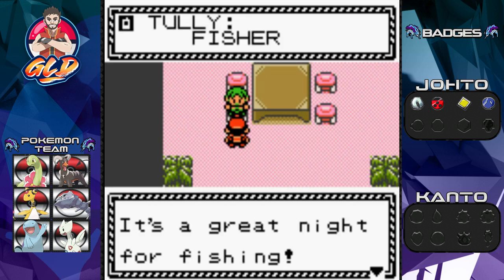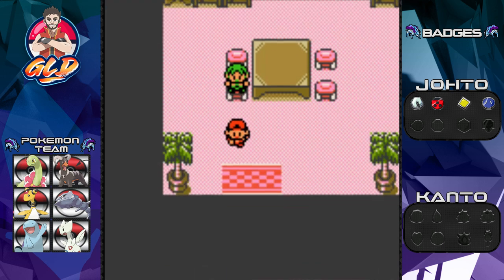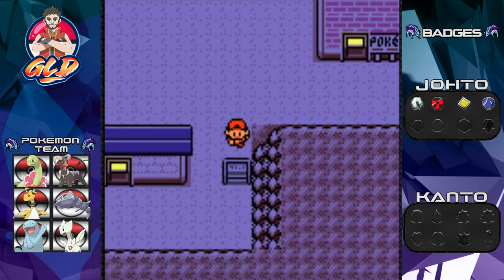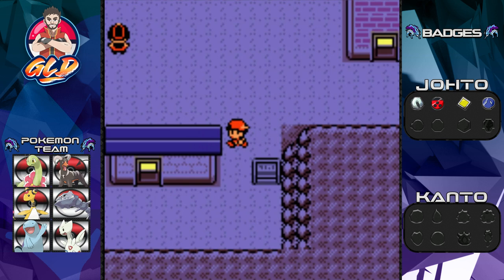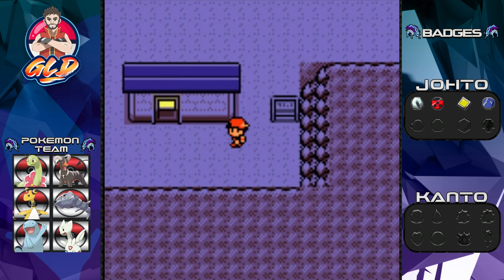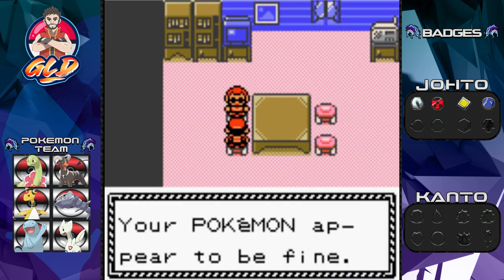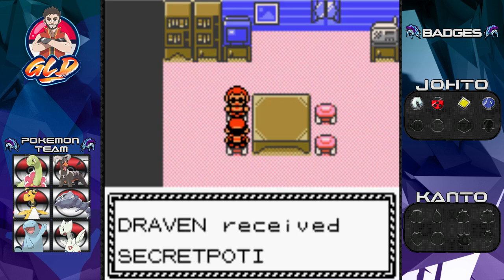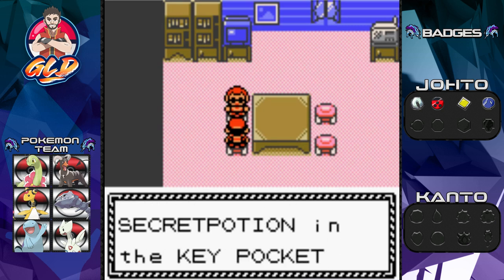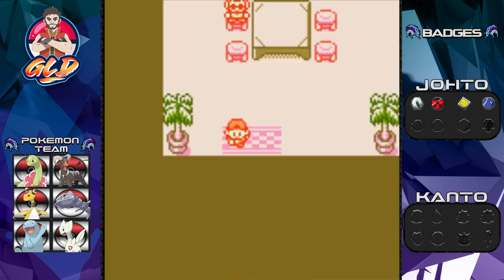Tully is calling and wants a battle — not happening. Moving on, the sign reads 'Cianwood City Pharmacy.' Talking to the guy with glasses inside, he says the lighthouse Pokemon is in trouble and gives us a Secret Potion. He notes his secret potion is a tad too strong and only offered in an emergency.